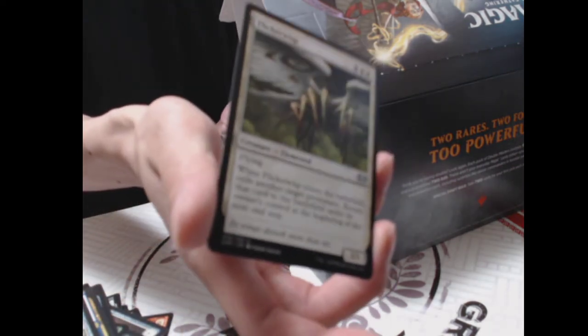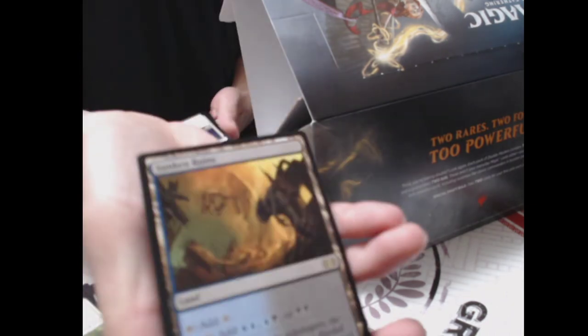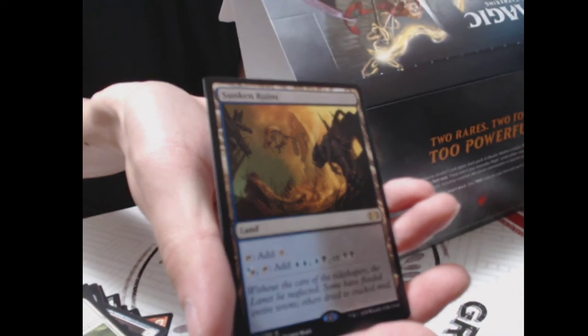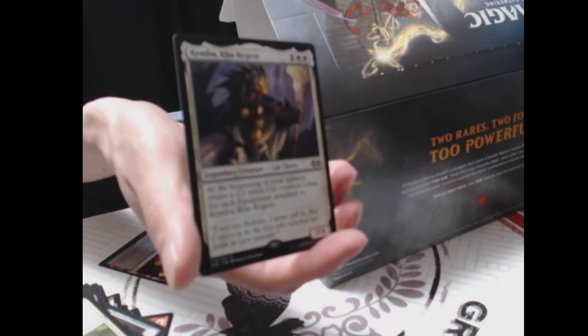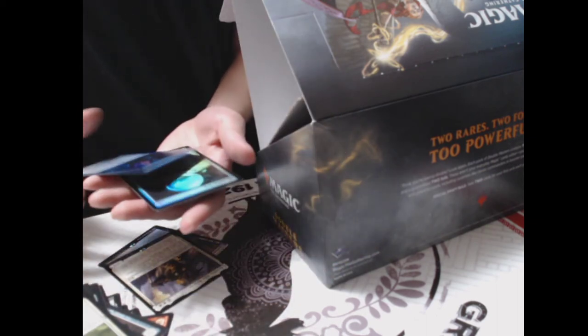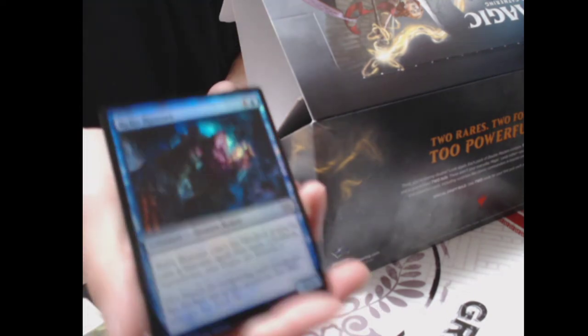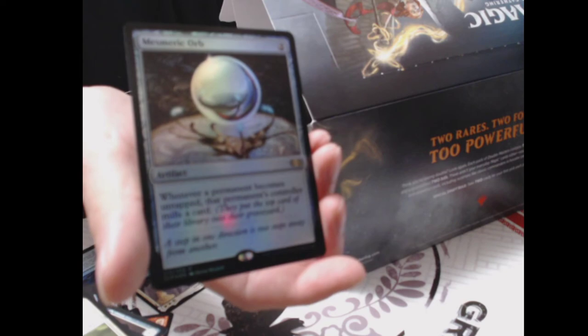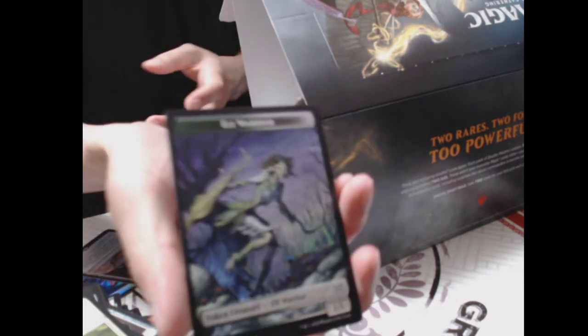Pack fifteen: Twisted Abomination, Tool Collector, Sanctum Gargoyle, Metallic Rebuke, Metalspinner's Puzzle Knot, Flicker Wisp — exile creature, a little costly on the mana drop — Sunken Ruins, which typically fetches around $30 to $40 — and Kemba, Kha Regent, for all you cat deck lovers out there. Foils: Relic Runner and Mesmeric Orb — our first rare foil! Token: Elf Warrior.